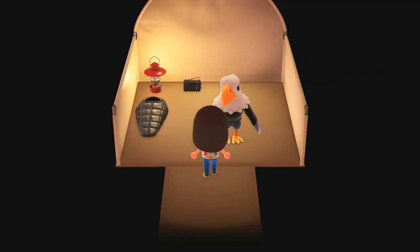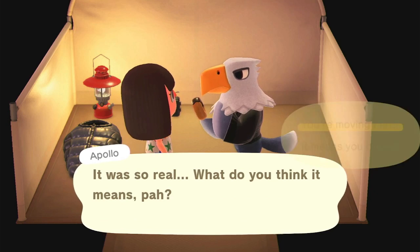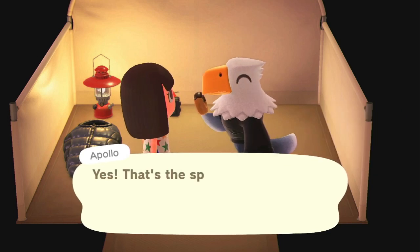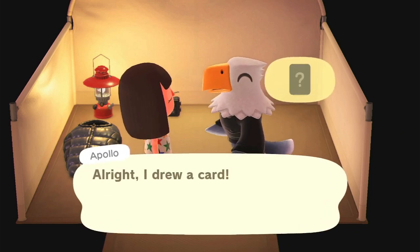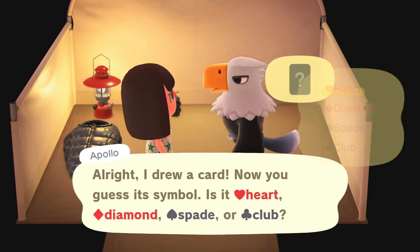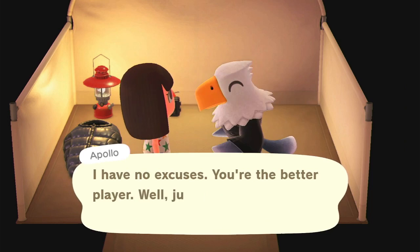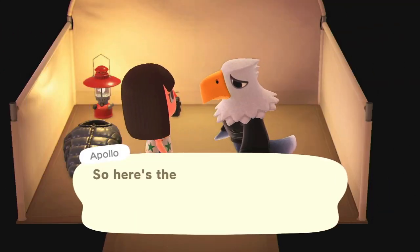The next and final glitch for this video is the campsite villager glitch. Basically, you know how whenever you're trying to invite a villager to your island, they always choose the one villager you don't want to leave? This is how you can make any villager of your choice leave. You just need to win the little game they give you, and then they'll talk to residential services and it will recommend a random villager to leave.